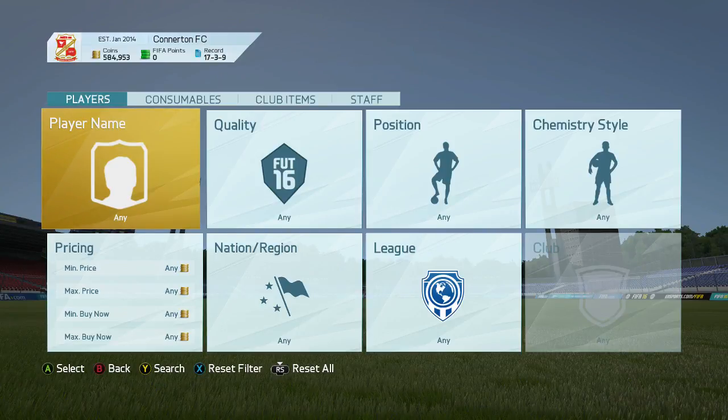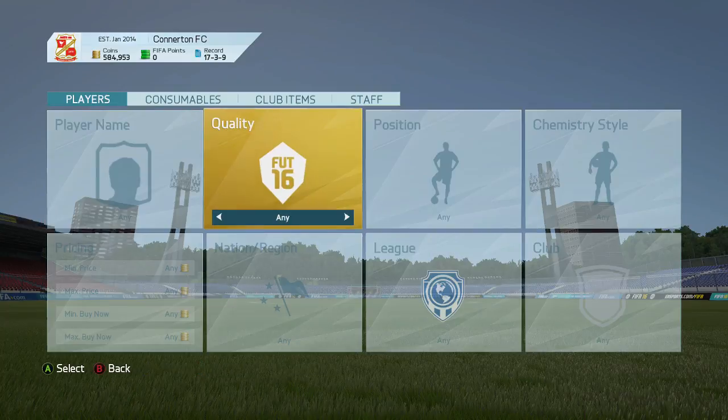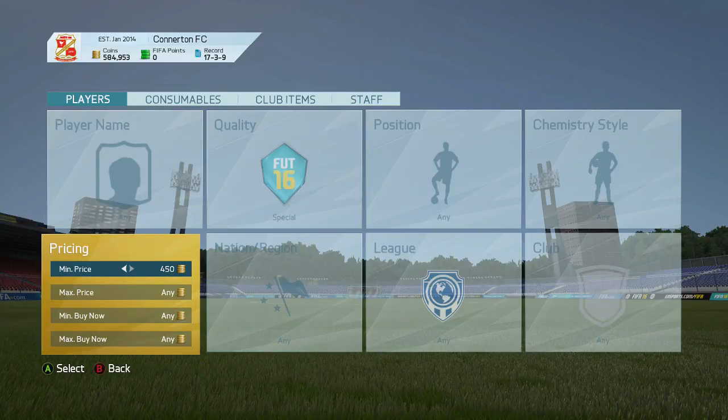What's up guys, Zuki again, and welcome to a trading method on FIFA 16 Ultimate Team. We're going to be doing a method today called the 1-2-3 method. It's been around for ages — since like FIFA 11, FIFA 12. You're probably going to need Futbin for this. If you already know what it is, just go to futbin.com, type in the player's name, and it shows you the cheapest buy now. So what we're going to do is go special, minimum price 10k, maximum price 20k, minimum buy now 30k. So obviously 1-2-3 — it's like 10-20-30, but 1-2-3 sounds cooler.